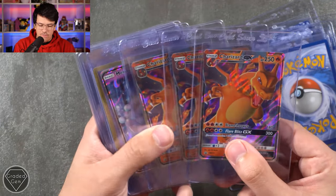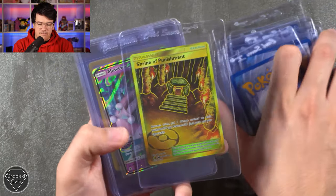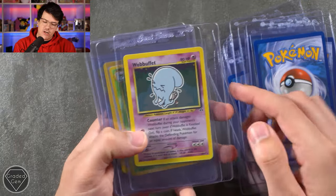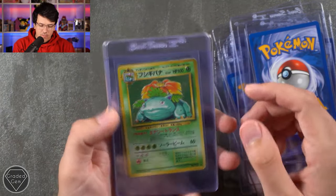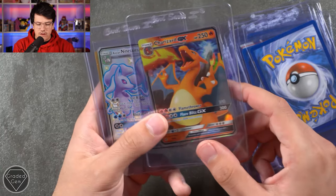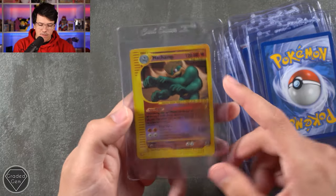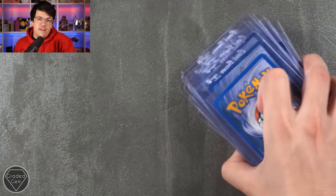Then we've got a few of the SM211 Charizard Tin Promos, the Shrine of Punishment, the Mewtwo GX from Hidden Fates, the Wimpod from Shiny Vault, the Wobbuffet from Neo Discovery, the Japanese Venusaur, the Smeagol, Umbreon GX from Shiny Vault — awesome card — Charizard GX from Hidden Fates, the Alolan Ninetales GX Shiny Vault, and on the very end we have a Machamp from Expedition Reverse Foil. Thank you very much, Tom, for sending those in.